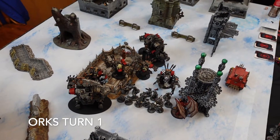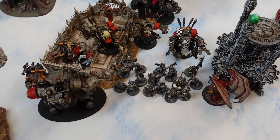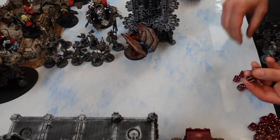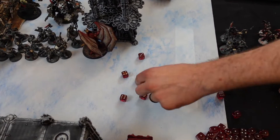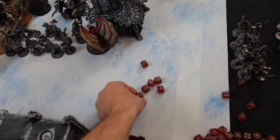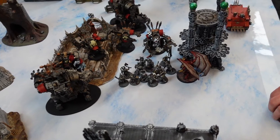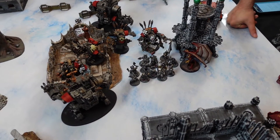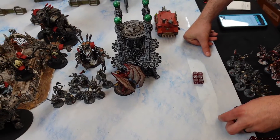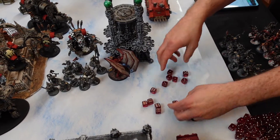Everyone has piled into the middle of the battlefield. The Goffs are coming. Some — if not all — of Nick's guys will die, but that's how it goes. Starting with the Scorchers — 6 auto-hits for 9 attacks. Strength 5, minus-1, heavy flamer. Four-up saves — four more fall. Moving on to Gazkull — 12 shots, but he advanced so it's assault, hitting on sixes and exploding on sixes. Way more hits than expected — four, then five total.